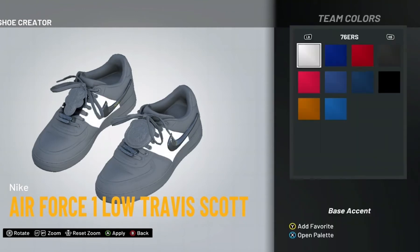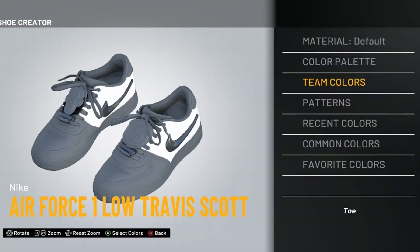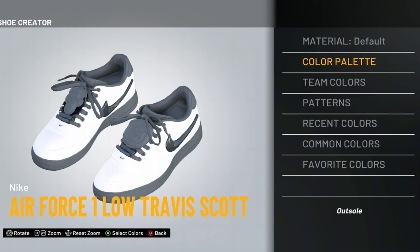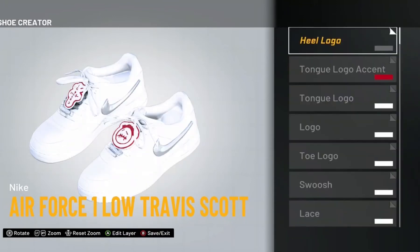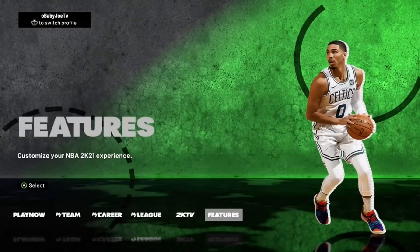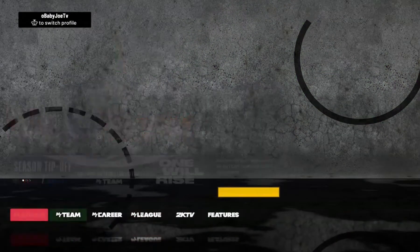I'm about to make the Air Force all white so it's not gonna take long — bear with me. Alright so boom, there's my shoes, it's done. What you want to do is save it — save it to wherever you want to save it. I just put Air Force 1, AF1. All you want to do is load up in the park.